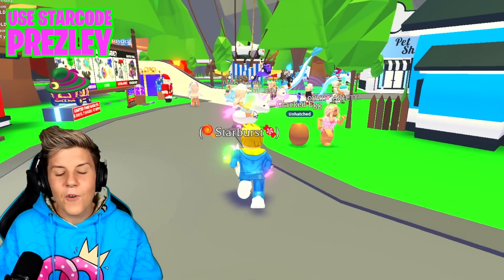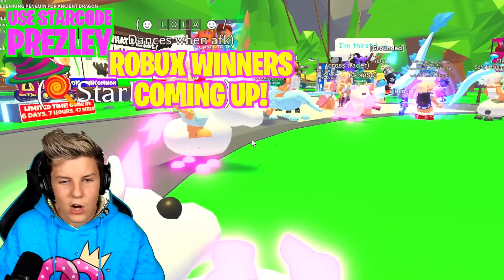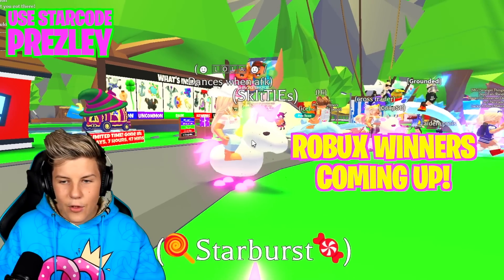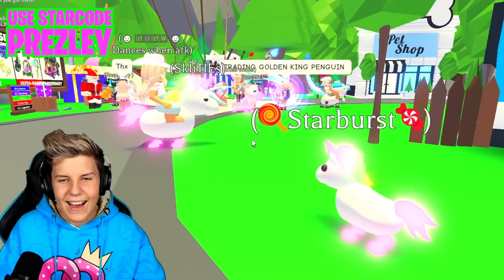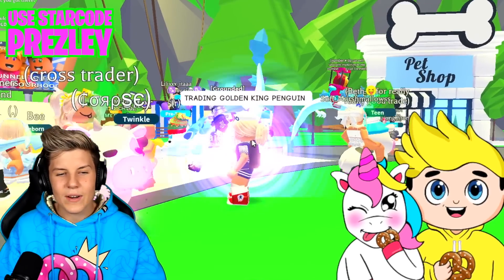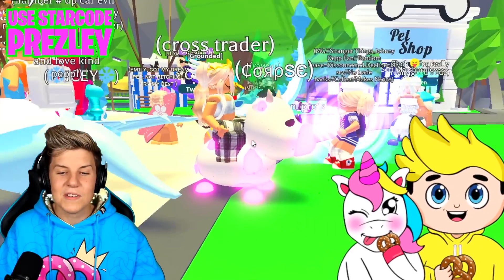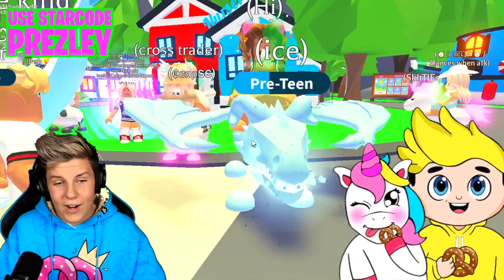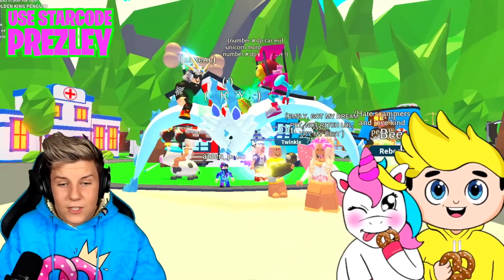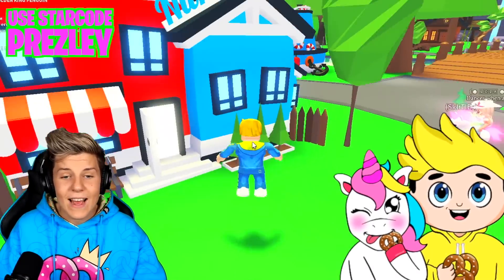This is super awesome. But before we start trading in this super rich server — literally this server is so rich — we can see two neon unicorns right here. Starbush is just looking at Skittles over here. We've got someone trading Golden King Penguin. This person has a super awesome neon cow. We've got two frost dragons, one frost fury, two frost furies. Honestly, the numbers of all these pets are so crazy. So we're going to do some awesome trading today.